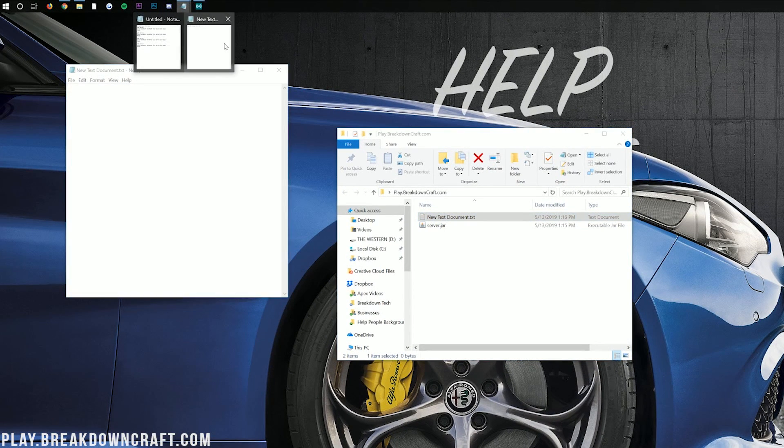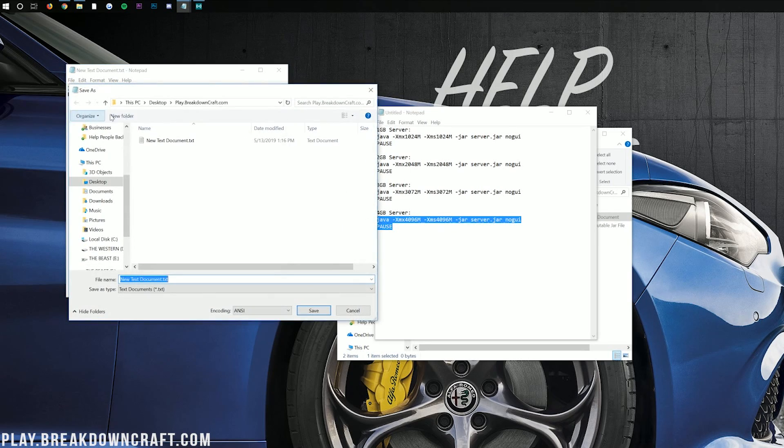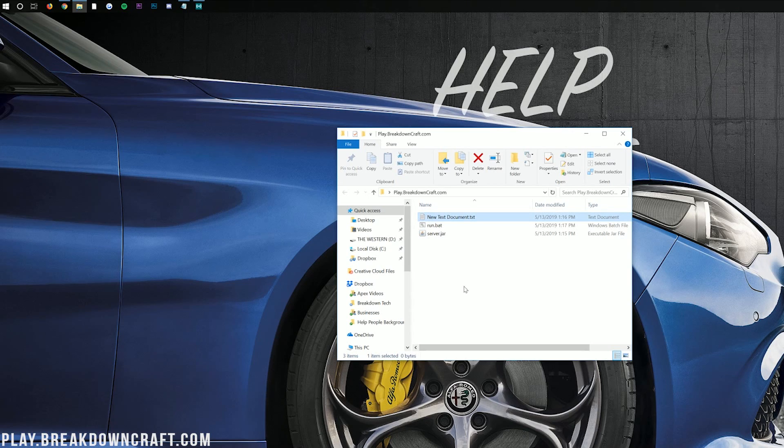Once you've opened it up, go to the description of this video and you'll find different amounts of RAM to add to your server. I would recommend about 2 gigs of RAM for most 1.14 servers. You can add more or less — you shouldn't need more than 4 gigabytes since it's just going to be you and a few friends. I'm going to use 4 gigabytes. Copy from where it says Java to the end, paste it into the new text document, then go File > Save As. Name it Run.bat, change the Save Type to All Files, and click Save. You can then delete the original text document.